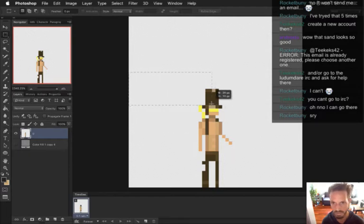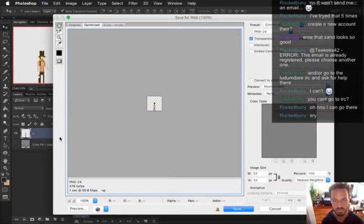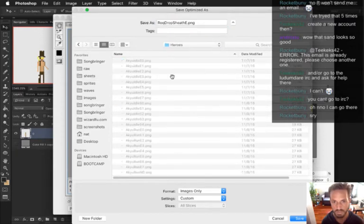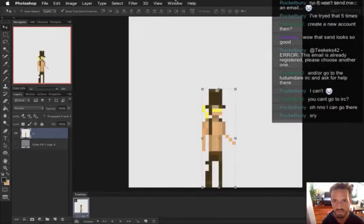That should be off by one pixel - one pixel, that's all we need there. In heroes, rock, drop, sheath, east, zero. Saved.